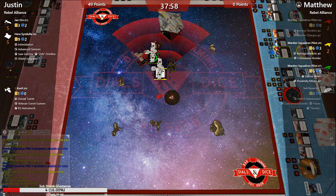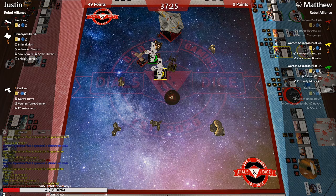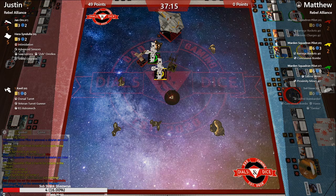I bet he drops everything this round. Hera has two shields left. Concussion bomb starting those off might be a good idea because Hera's definitely going to take that — she either gives up the shot or takes the concussion bomb. This is basically the moment he's been waiting for all game.